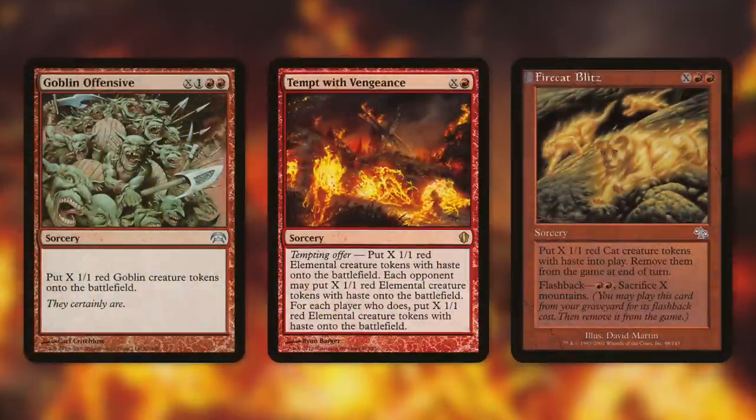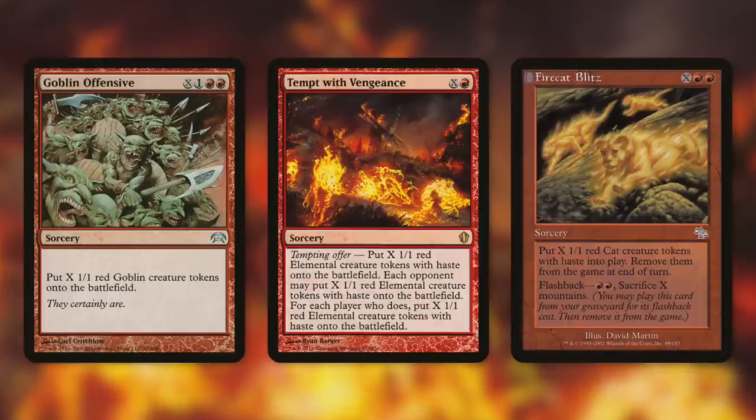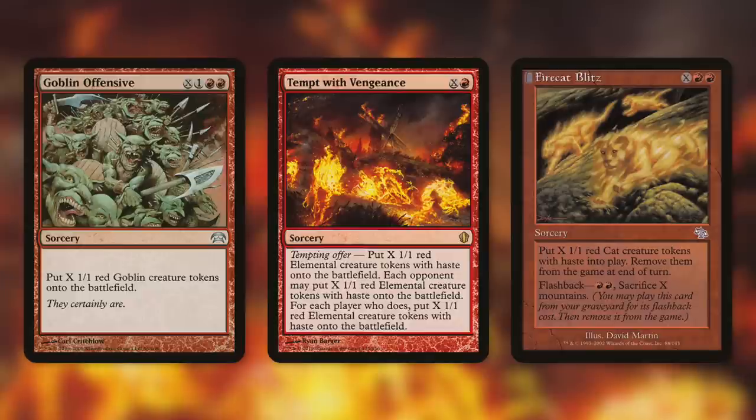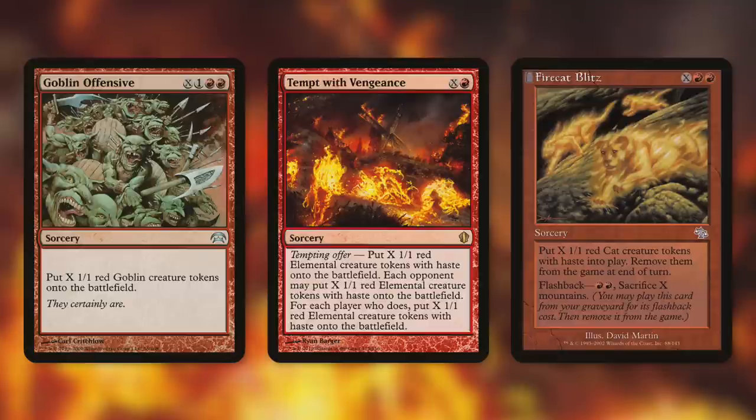How about some X spells? Like Goblin Offensive, which has some of my favorite flavor text of all time, because it literally just refers to the actual name of the card — 'Goblin Offensive. They certainly are.' I love that. Anyway, sorcery for X, one red, red: put X plus one 1/1 goblin creature tokens onto the battlefield. With your commander, thanks to cost reduction, it's just going to cost red-red, because you can reduce the generic and the X to whatever you need it to be, and cast this for a ton to basically double up the number of tokens that you have. And then when you cast another token spell like Tempt of Vengeance, you can put even more into that X because of cost reduction — just doubling up your army again and again.